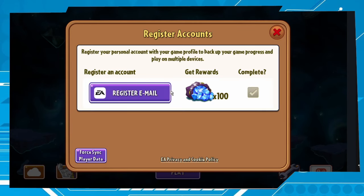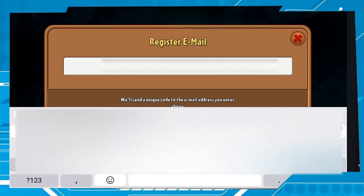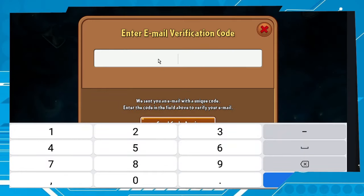Let's try the cloud option. Choose 'Register Email', then type your email address. In my case it's this one. Now it says 'Enter email verification code — we sent you an email with a unique code, enter the code in the field above to verify your email.' Let's check the email.